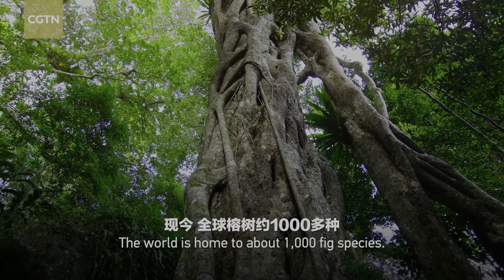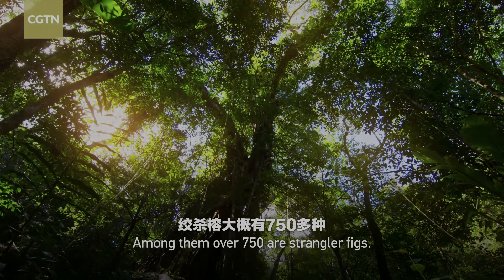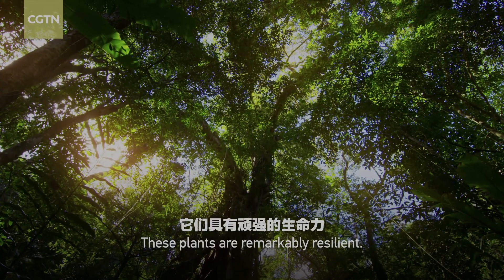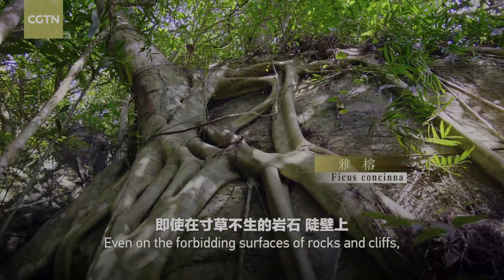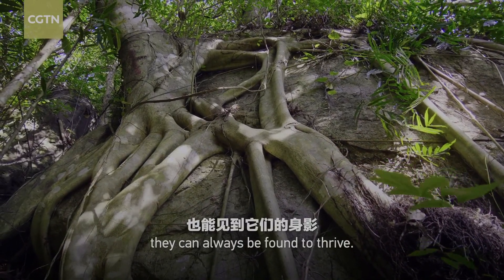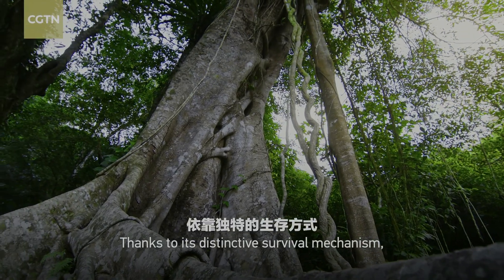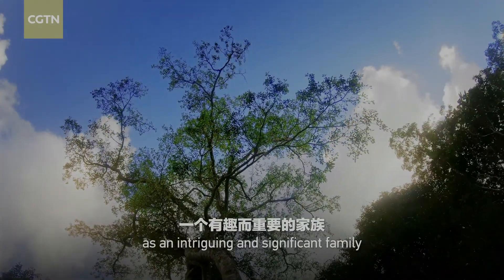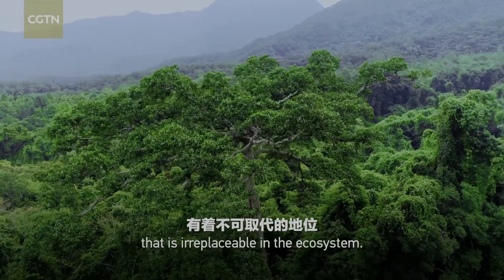The world is home to about 1,000 fig species. Among them, over 750 are strangler figs. These plants are remarkably resilient — even on the forbidding surfaces of rocks and cliffs, they can always be found to thrive. Thanks to its distinctive survival mechanism, the strangler fig has found its niche in the rainforest as an intriguing and significant family that is irreplaceable in the ecosystem.